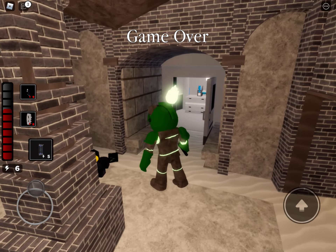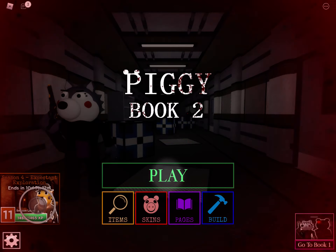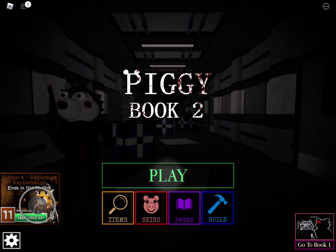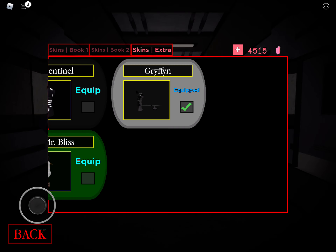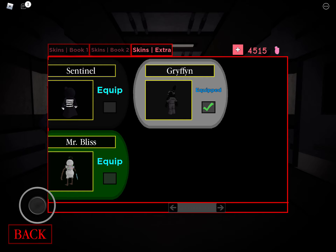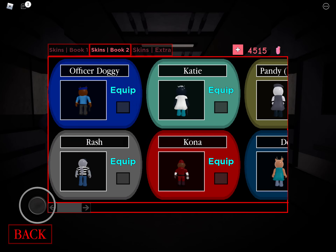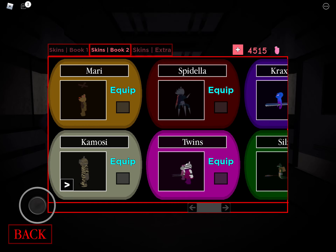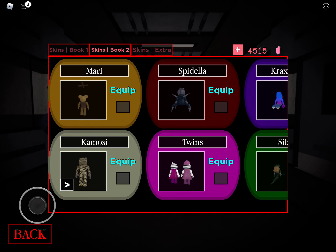It changes color when you kill someone — it turned green, my favorite color, because my birthday is on Saint Patrick's Day, and the leprechaun's main color is green. Anyway, that is the Griffin skin showcase. I love how its color changes when you kill someone. Hope you guys enjoyed that, and yeah, Sonic Speed Simulator video this Saturday.